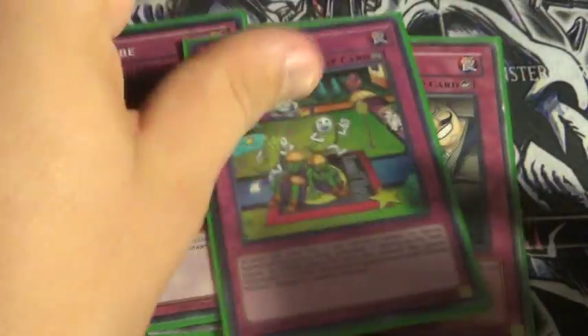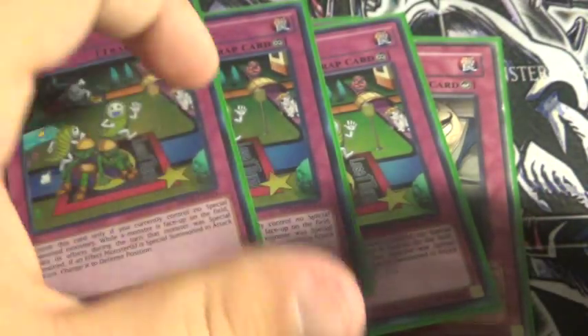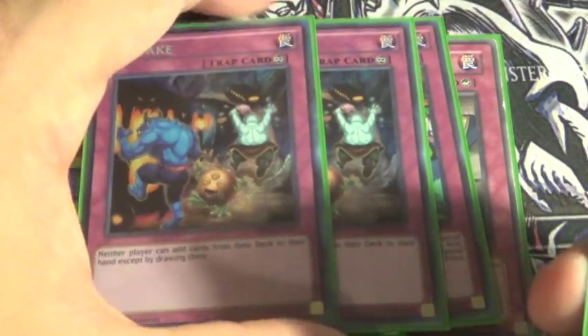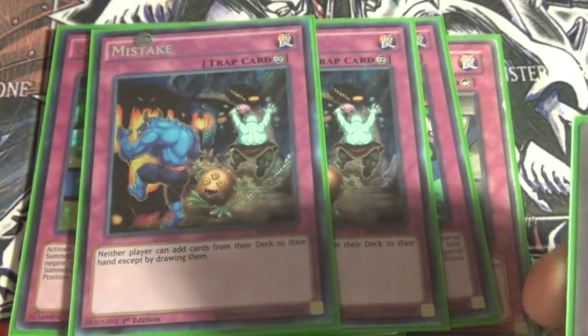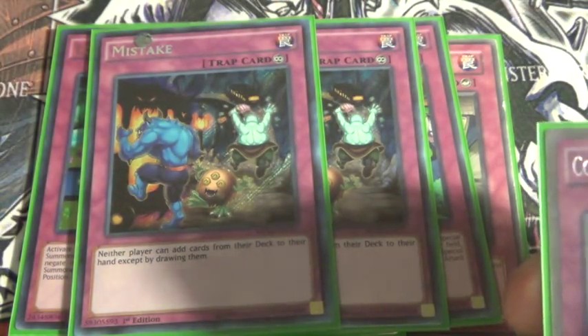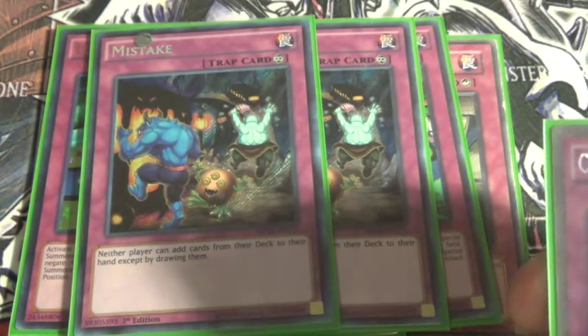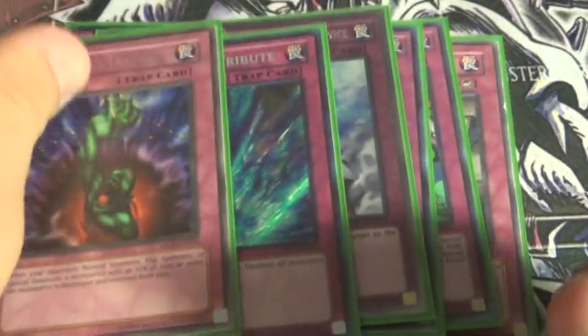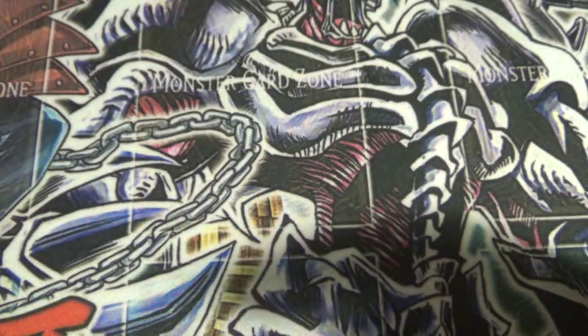3 Dark Pride, 3 Illusion Turn — just good. 2 Mistake, since this deck doesn't search — well, besides the Duality, but you're only activating that first and then activating the Mistake. Compulse, Torrential, Bombless, Warning, and then Skill Prisoner.